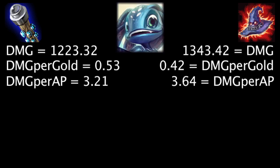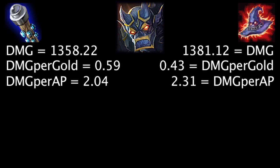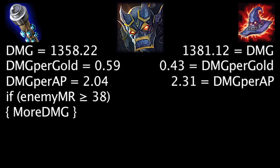On Fizz, at first the Death Cap will deal 120.1 more damage, the Void Staff will grant 0.11 more damage per gold, and the Death Cap will deal 0.43 more damage per ability power. Against 83 magic resistance, the Void Staff will deal more damage than the Death Cap. On Galio, at first the Death Cap will deal 22.9 more damage, the Void Staff will grant 0.16 more damage per gold, and the Death Cap will deal 0.27 more damage per ability power. Against 38 magic resistance, the Void Staff will deal more damage than the Death Cap.